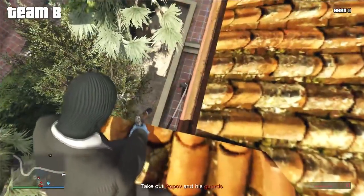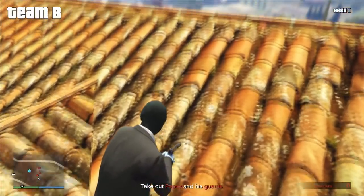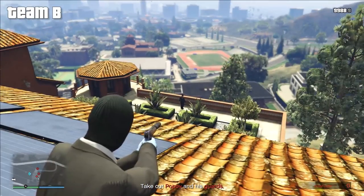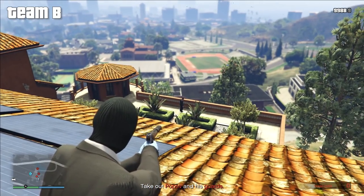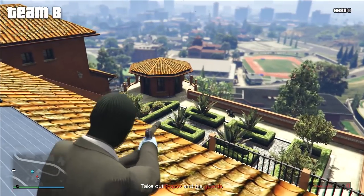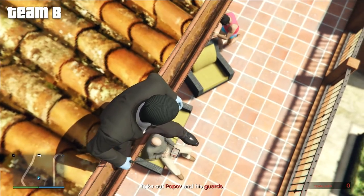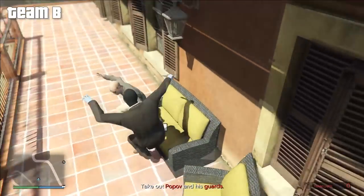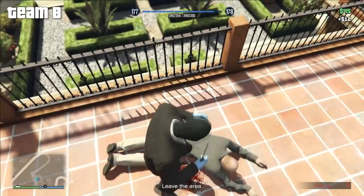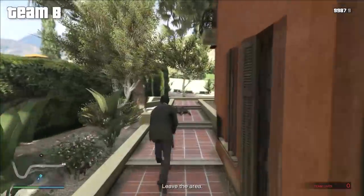Your other teammate can stay on the ground taking out accessible guards while you work from the roof. Head over to the opposite side of the roof and take out the guard walking around that side. Then take out the guard on the balcony in front of where the target is. With all the guards taken out, you're free to take out the target who's just below you on the balcony — drop down off the roof and kill him. Then run out of the house, get back to your car, and leave the area. Team B has a much easier job overall.